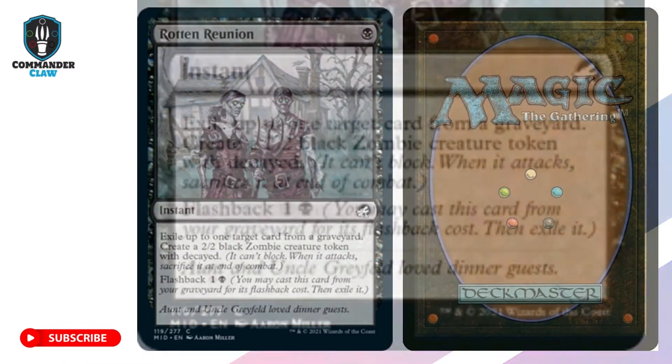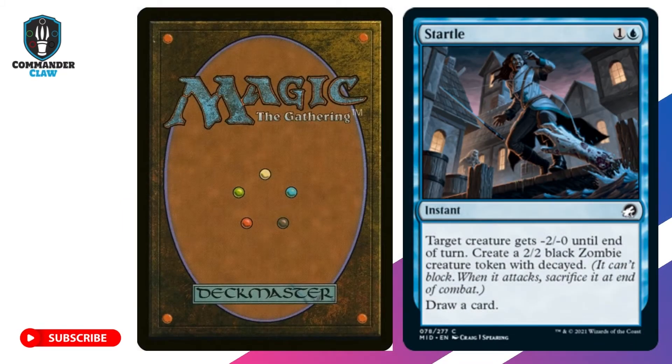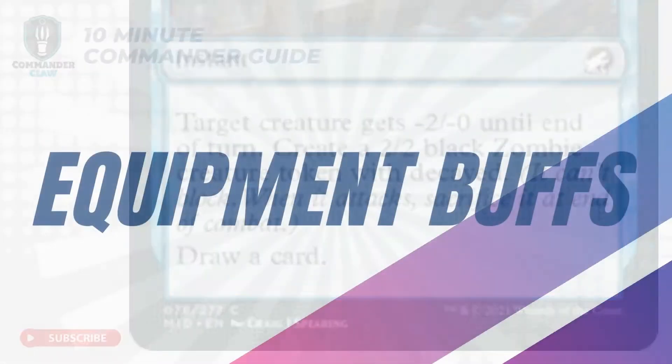Rotten Reunion — wield one of the most abusive 1 black mana instants that has targeted graveyard hate, creates a 2/2 zombie, and has flashback. Startle — don't be shocked by a card that can give you a 2/2 zombie, draw a card, and possibly negate damage from a creature with power 2 or less.